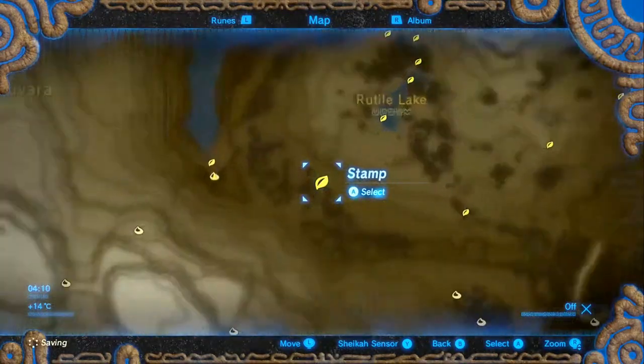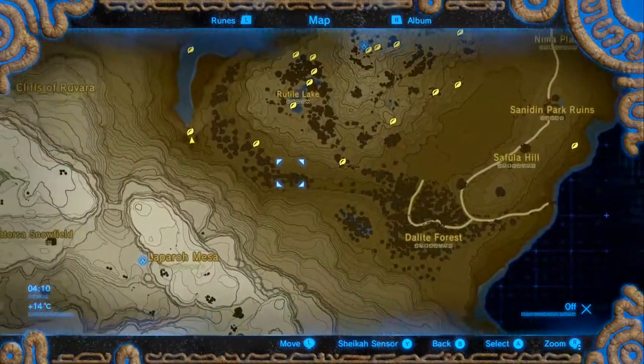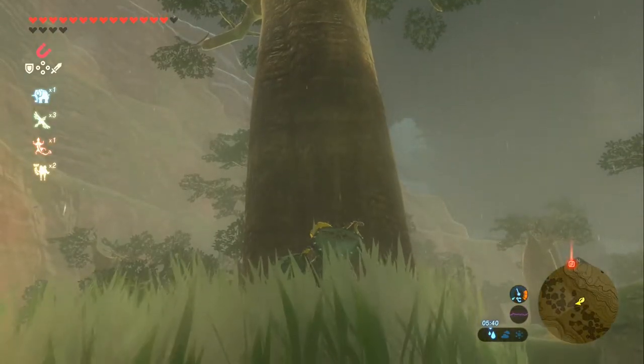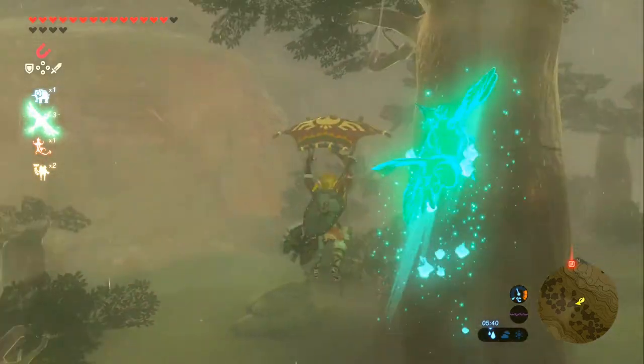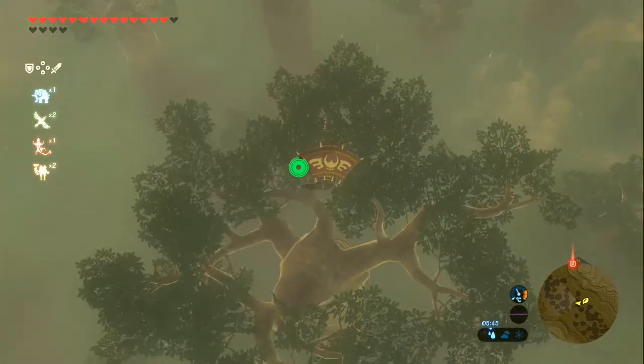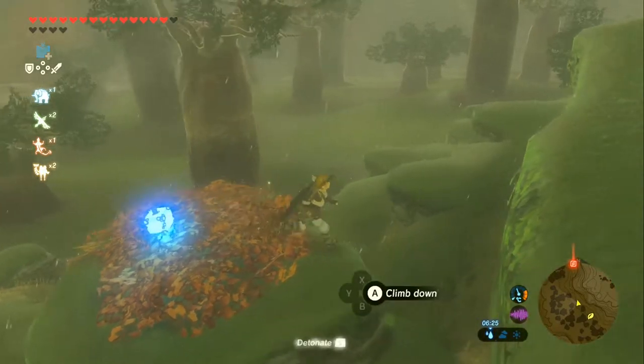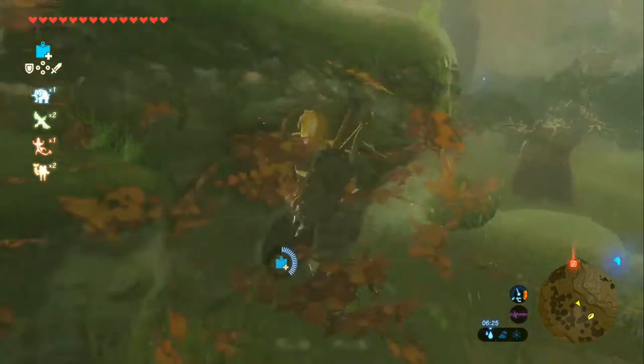Next up we're going just a little bit east, again along this sort of foresty river going on over here. Here we are in this little river tree area, and the Korok can be found at the top of the biggest tree here. Actually no — this Korok is in a bit of an out-of-place position.